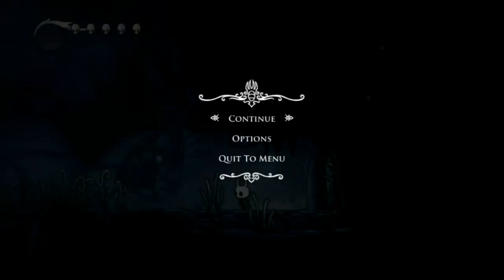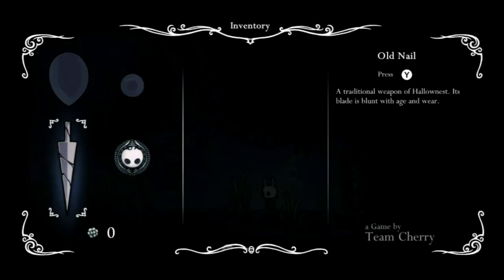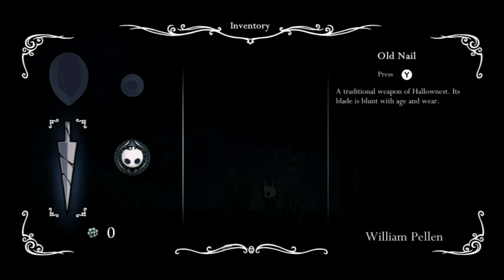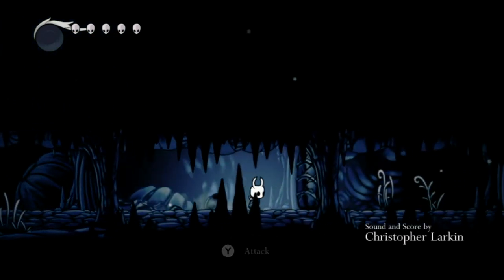Let me take a look at the controls real quick. I can press Select to view the inventory. We've got Focus — press and hold A to focus, collect soul, repair your shell, and heal damage. And we've got the Old Nail, which you press Y to use — it's a traditional weapon of Hollownest. Press Y to attack. Pretty easy to get the hang of.